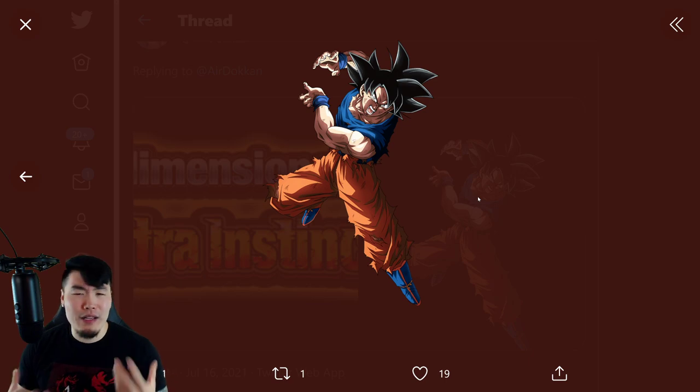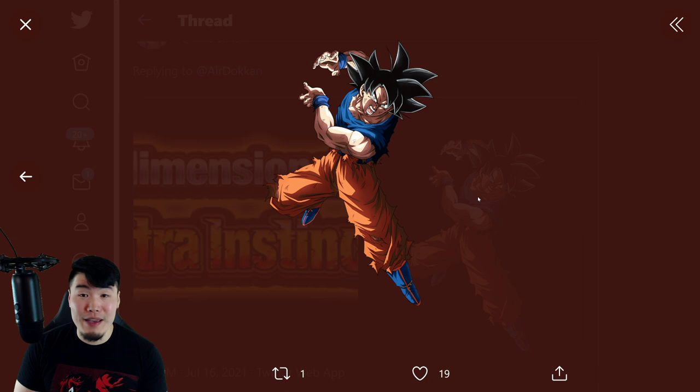Obviously at this point I know a lot of people were expecting it because people do tend to follow the JP news. But when this guy's Extreme Z Awakening was first announced on JP for their anniversary, it was a huge deal, because people did not see it coming. I know I didn't see it coming. I was not expecting a category-lead Dokkan Fest unit to get an EZA this early. So it was definitely a shocker. I'm very happy about it of course. And then in Part 3, they dropped an even bigger bomb when they announced the LR Goku and Frieza EZA, but we'll talk about that later.